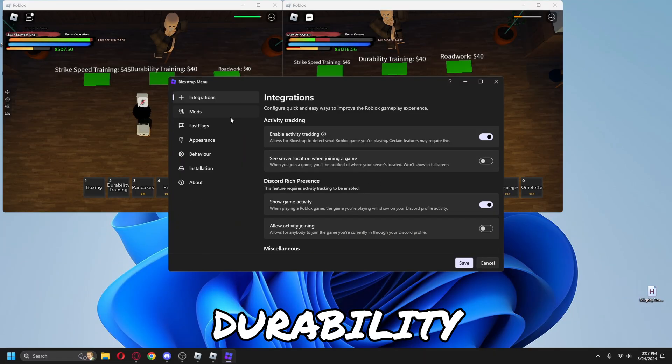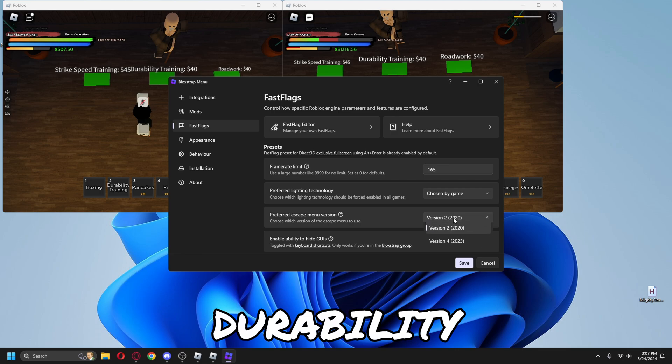I forgot to mention: go to Blockstrap menu and Fast Flags, and make sure the preferred menu is the 20-20 version.